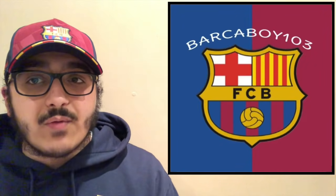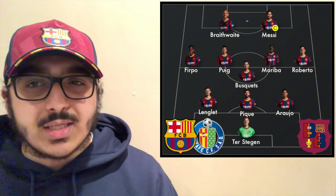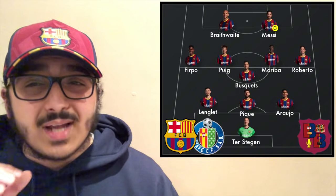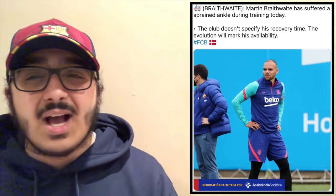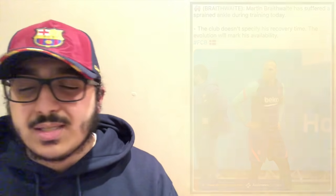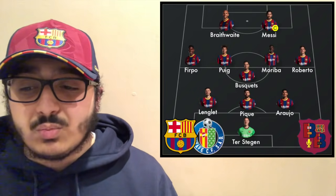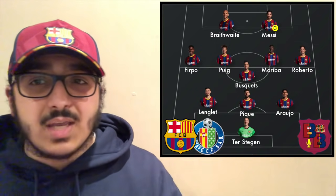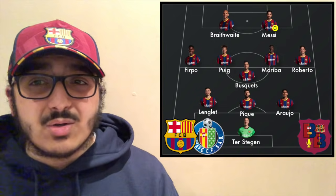Now here's the lineup I would select as Barcelona coach: Ter Stegen in goal; back three of Araujo, Piqué, and Lenglet; wing backs Roberto and Junior Firpo; midfield of Busquets, Pjanić, and Riqui Puig; and two strikers Messi and Braithwaite. Now, you might wonder why I'm starting Braithwaite — yes, he is injured, which is very disappointing. Marco Braithwaite got injured in yesterday's training session spraining his ankle and will be out for about 15 days. He would have been absolutely perfect as a number nine against a 4-4-2 low block — occupying the space between the two center backs and giving Messi more space.